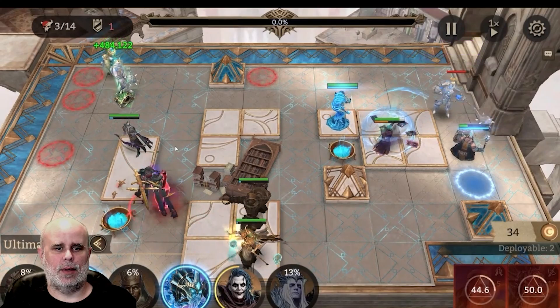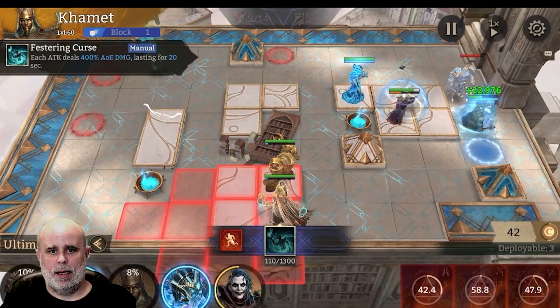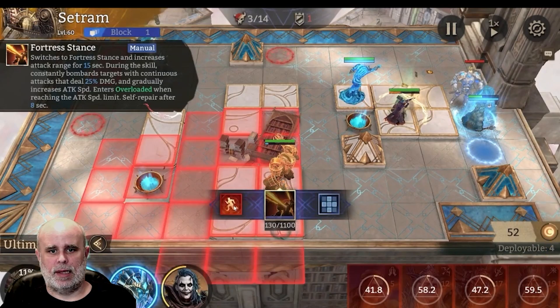I'm going to ult with Dolores, Satram, Silas, and Comet — just race the boss to try and beat him. He's going to do another move and wipe out Dolores, but we've got enough damage to just make it. Salazar goes down, boss is at 1%. It's literally just racing. And he's beat — all that's left now is the ads.